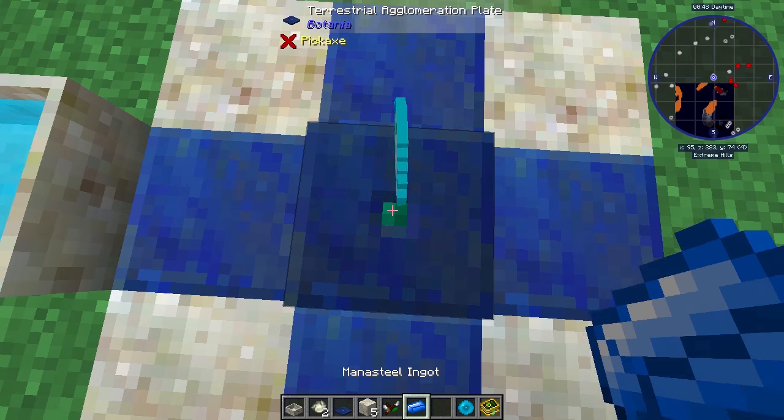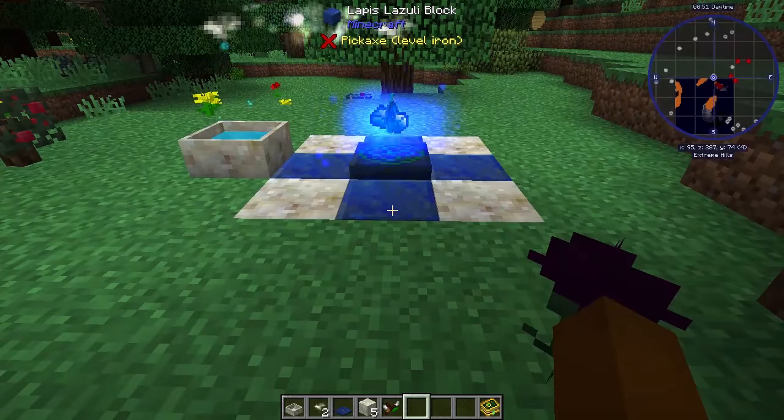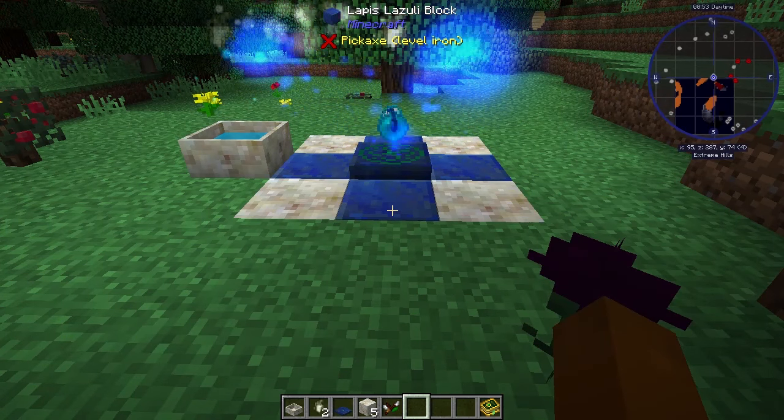Finally, place a Mana Diamond, a Mana Steel, and a Mana Pearl, which you'll toss onto the Agglomeration Plate.